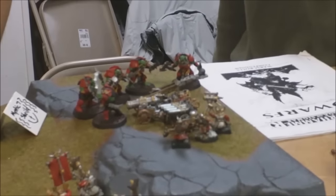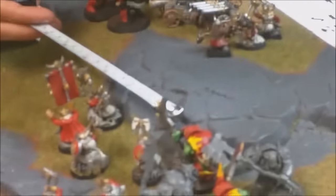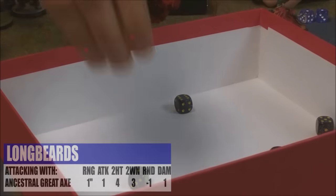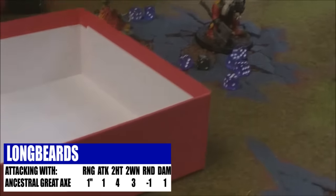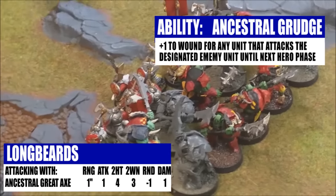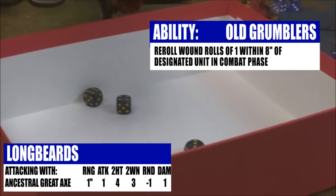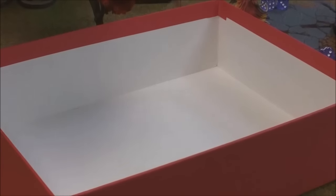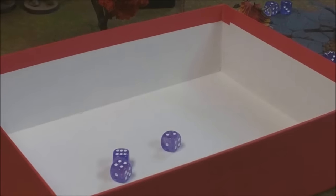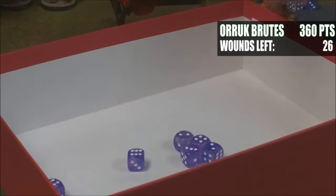It's your turn to attack somebody. Long Beards' full pile-in — fours to hit and twos to wound because those were the guys that had the Ancestral Grudge on them. Re-rolling ones from the Grumblers — six wounds, rend one, saving on a five-plus. Two saved, four do not — that's one Brute gone and one Brute with one wound on him.